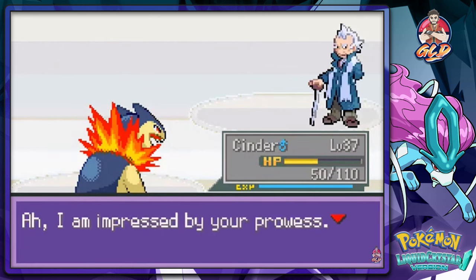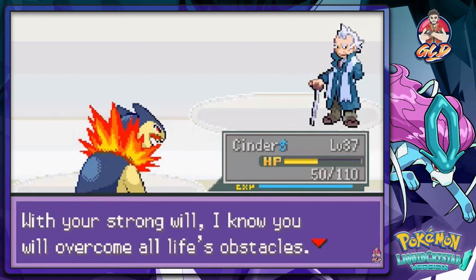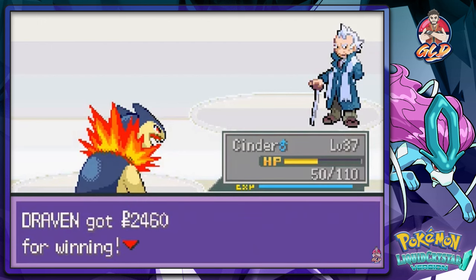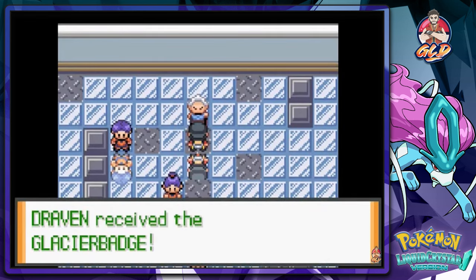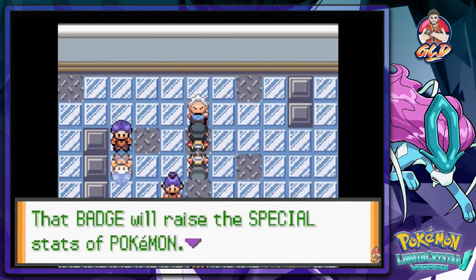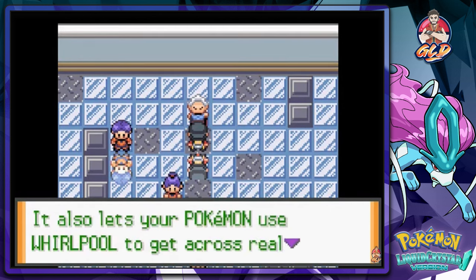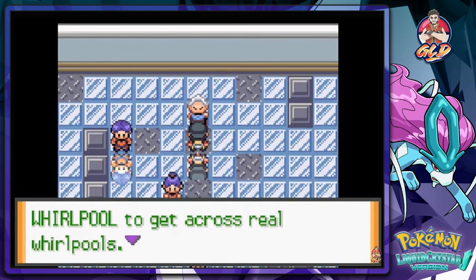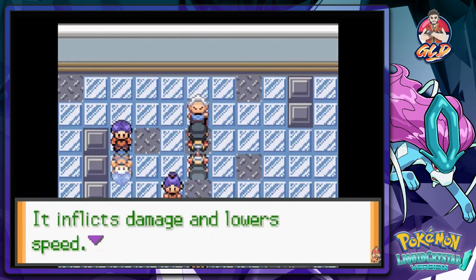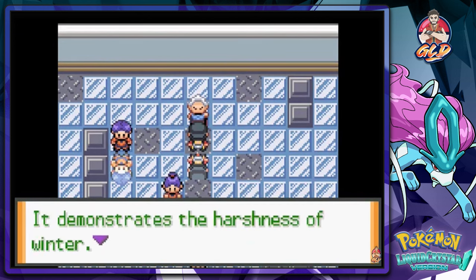Price says: I am impressed by your prowess — with your strong will I know you'll overcome all of life's obstacles. You are worthy of this badge. Yeah buddy! The Glacier Badge is ours — we've got 7 badges, 29 episodes. That badge will raise the special stats of your Pokemon and it also lets your Pokemon use Whirlpool to get across real whirlpools. We've obtained TM16 — Icy Wind: inflicts damage and lowers speed, demonstrating the harshness of winter.